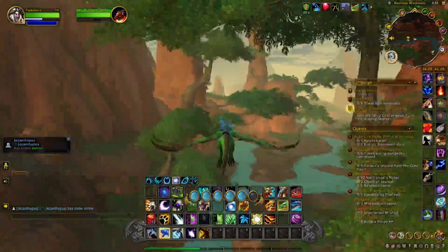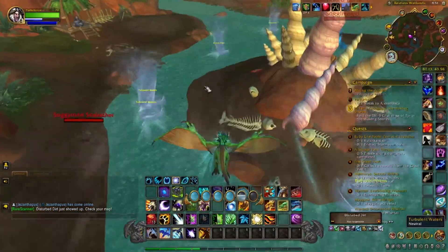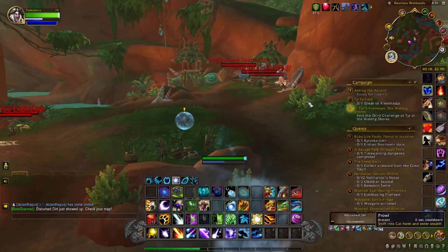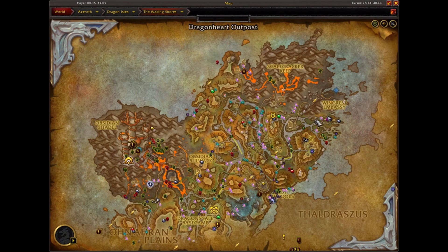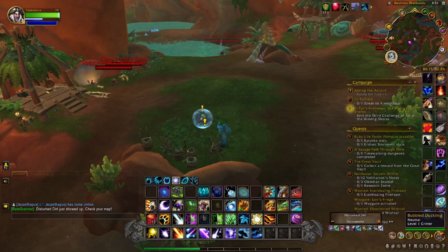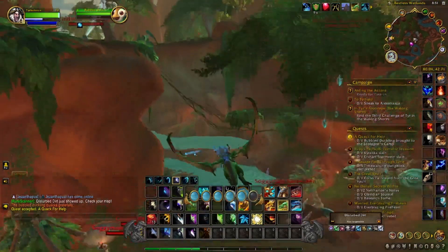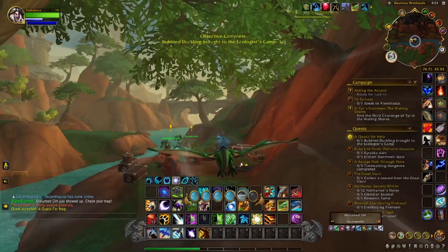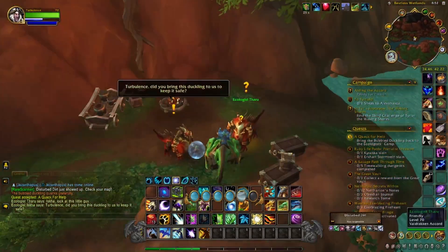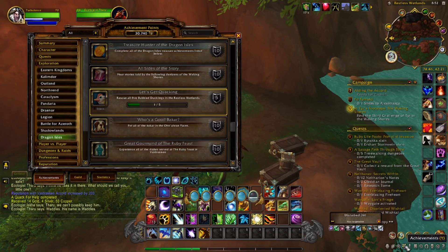Once you get to that point, come over to this area and you'll find a bubble duckling located right here at 80.15, 42.85 — I'll put all the waypoints in the description. He'll give you a quest to bring him back to the ecologist camp. You can mount up and fly back; you don't have to fight your way through all the mobs. You'll see the duckling back at the ecologist camp, turn it in — that quest is called A Quack for Help. That's one down; we'll wait till next week.